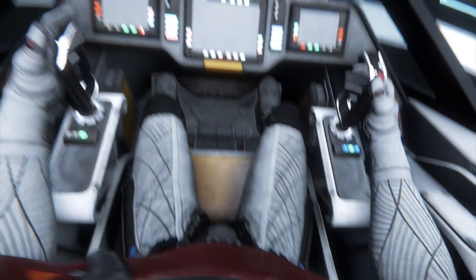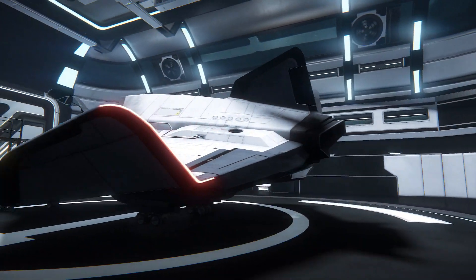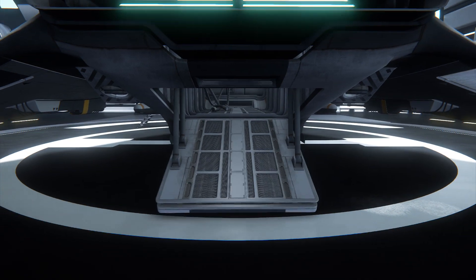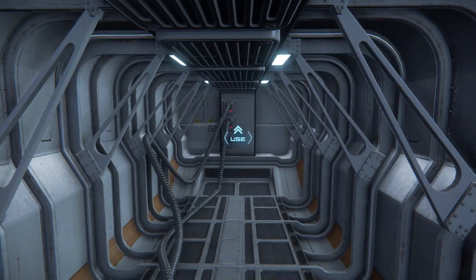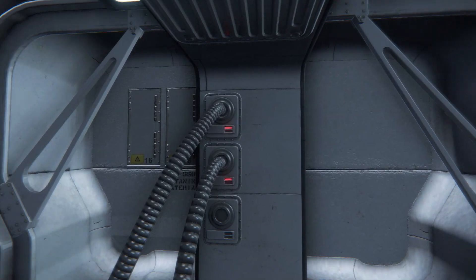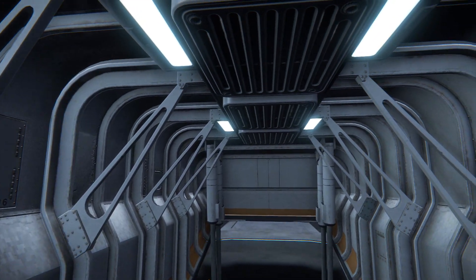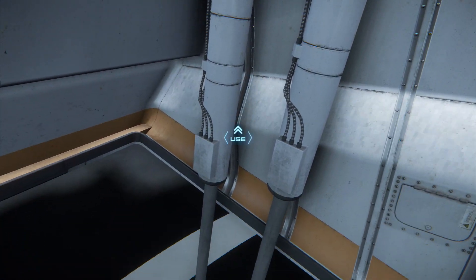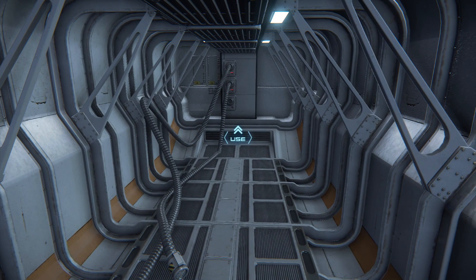Let's have a look at the cargo bay. A good simple ramp. For a fighter, this is an absolutely huge ramp — this is a huge cargo bay. I wonder what those cables are for. Dual hydraulics for the ramp. I wonder if they power a prison cell.